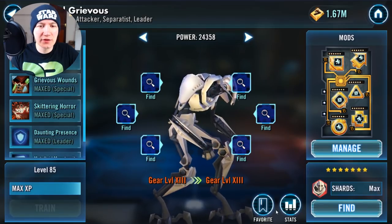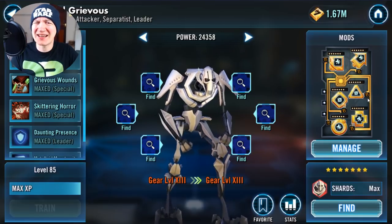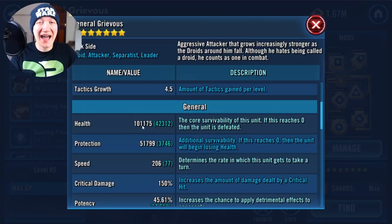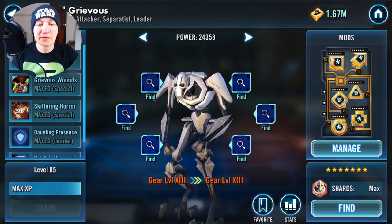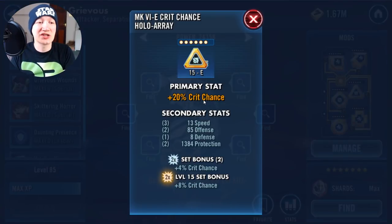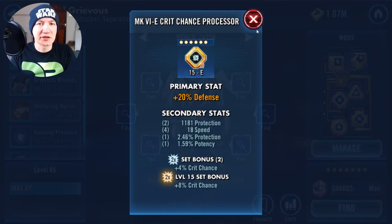Let's load up gear 13 Grievous. As you can see — crit chance. Here's the health at 101K. I had this up to 121 previously, but the crit damage primary and the health primary, it didn't make a difference — it just wasn't killing people. Here we're having a crit chance primary. Still got a fair bit of speed on it, and just to complete the crit chance set.